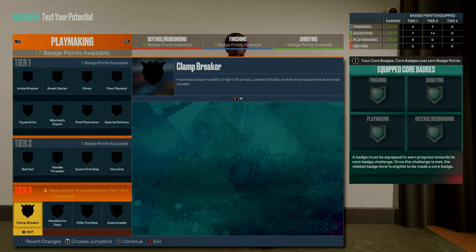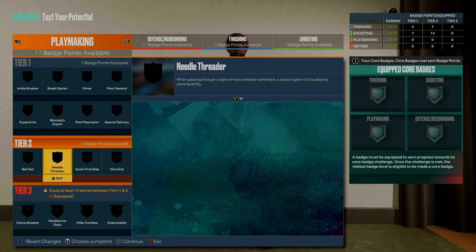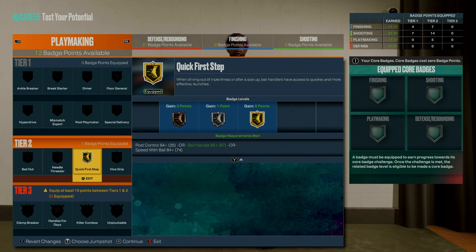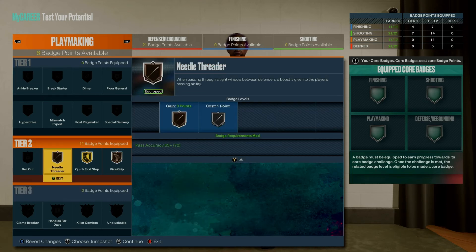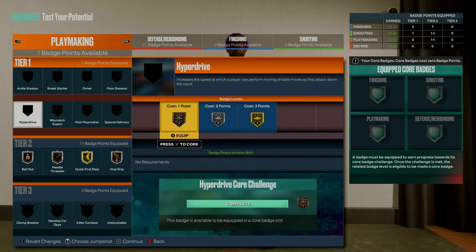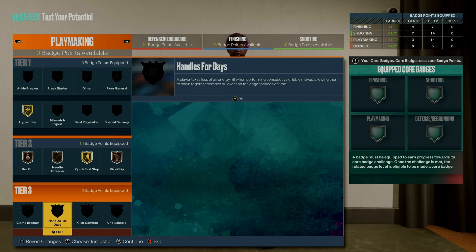For playmaking badges, core handles for days first — it's the most important and will free up a lot of badge points. With 17 badges available, put quick first step on gold for an explosive first step and better finishing at the rim. Vice grip on bronze helps secure the ball and prevents fluke turnovers. Needle threader combats the overpowered lane steals. Bail out on bronze saves you from bad animations when passing out of an uncertain shot. Hyper drive on gold helps you dribble faster when isoing.